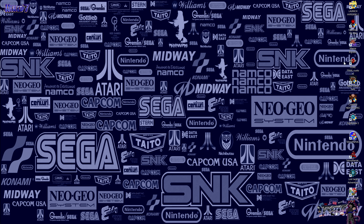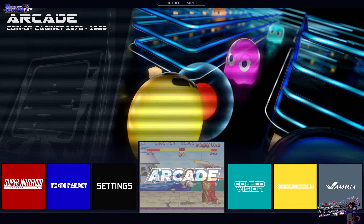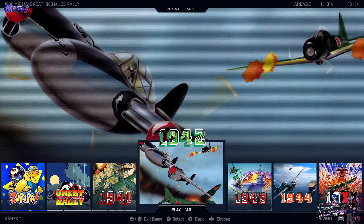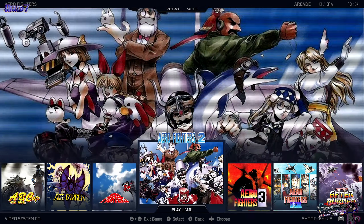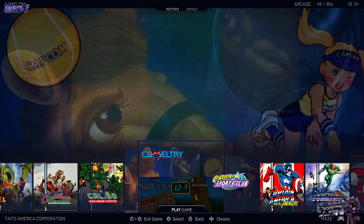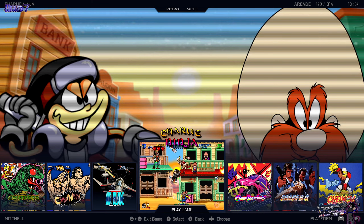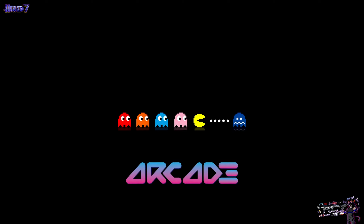Starting off, we're going to go into Retro Mini Neo to select the first few, and of course we're going to go into arcade right away and start looking. Our first one is going to be this quirky title right here called Charlie Ninja, so let's go right away into this one just to start getting warmed up.